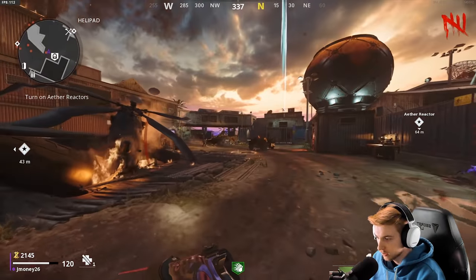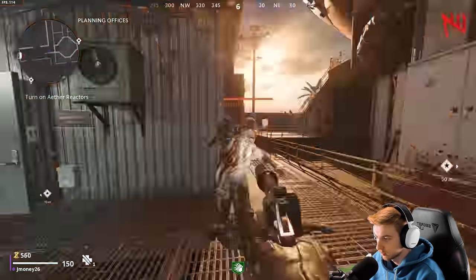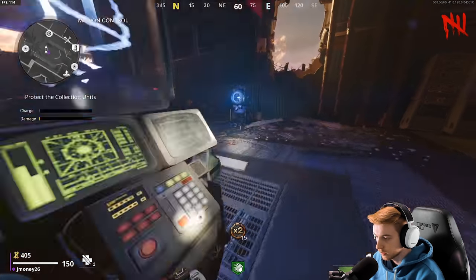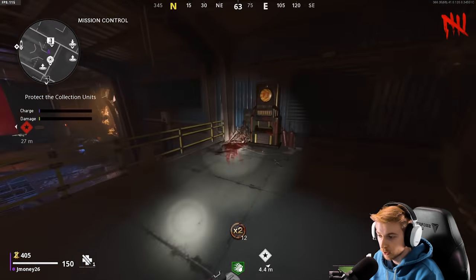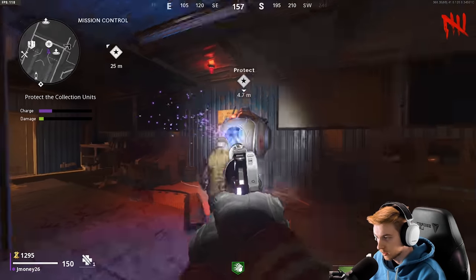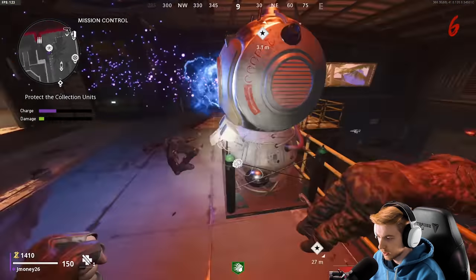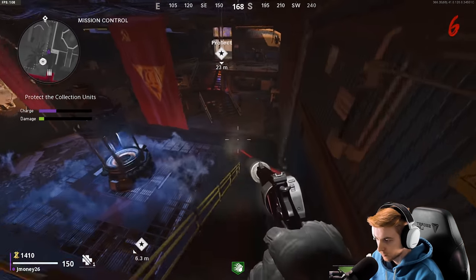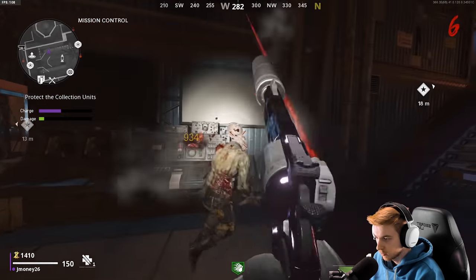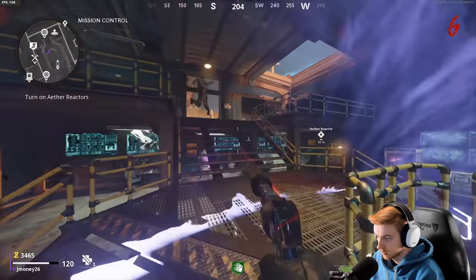Okay, we got enough to open the next door. Let's get this bad boy open. We need a little more cash to get this reactor going. Oh, double points — let's get our loose change before those double points are up so we can take advantage of the 200 points. Get off my reactor, please. I'm just so inaccurate sometimes, it's ridiculous. And while we're waiting for the round to start, let me just grind the rail.